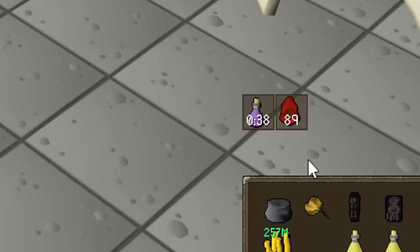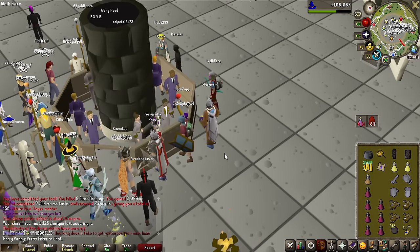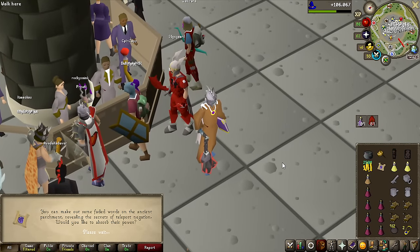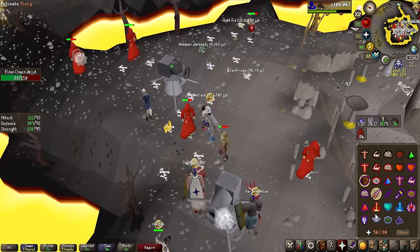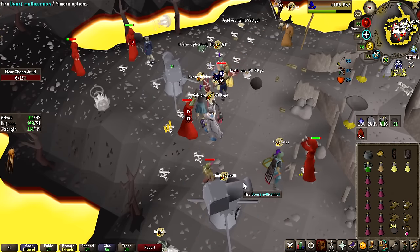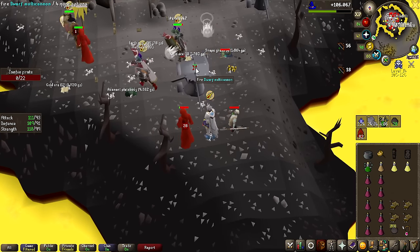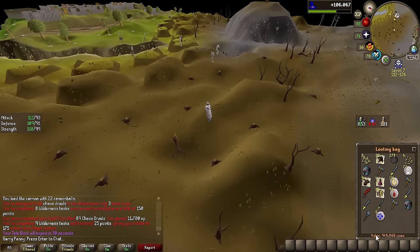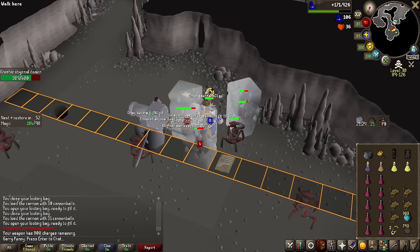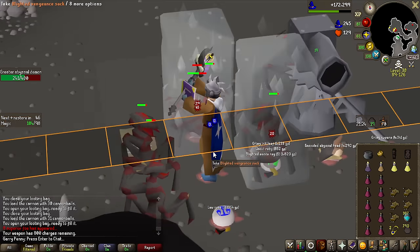Time to head over to Elder Chaos Druids since we got a task of 89, where we're also going to be killing some Undead Pirates. We need the teleport anchoring scroll so we don't get spam teleported around — 1.3 million is a very low cost to pay for this. There are actually 3 tasks that let me AoE farm both the Elder Chaos Druids and the Undead Pirates: the Chaos Druid task, Pirates task, and Zombie task. My looting bag is already 1 million GP and it's not even filled. Finally, we have the first superior!